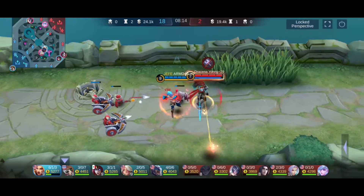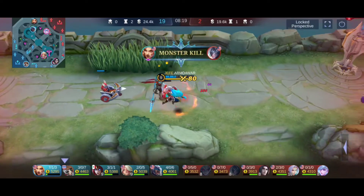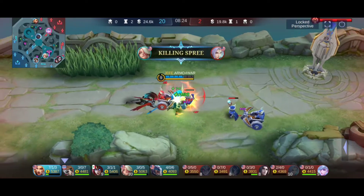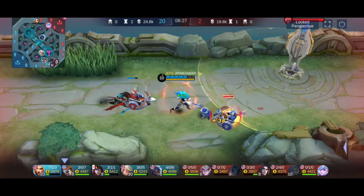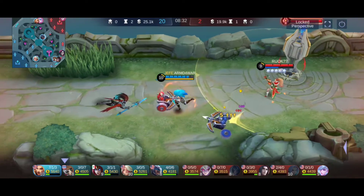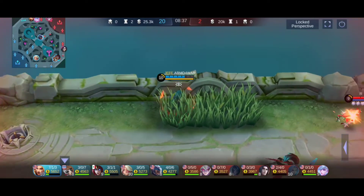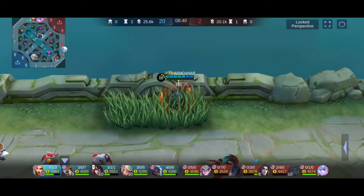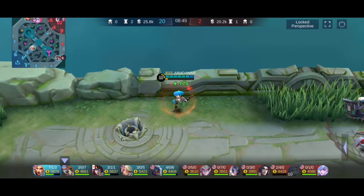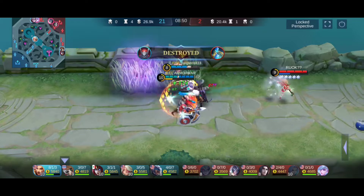Alpha thought he got me — not today. You cannot beat that attack speed. One thing that's cool about Masha is that when there's a bunch of creeps next to each other, they all take damage from her slashes — her normal basic attacks. Melissa's coming in — she slowed me down a little bit, so I'll regen my life. Waiting for the right opportunity — still got super saiyan mode going.